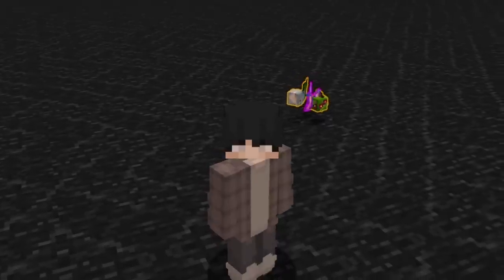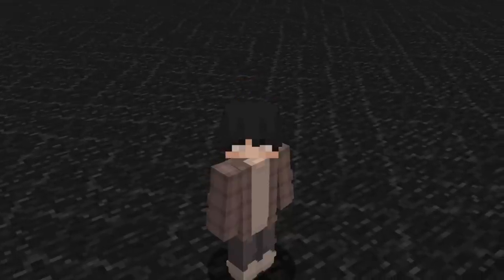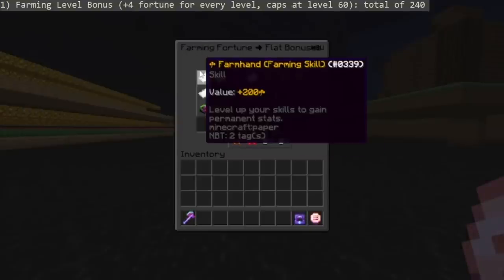The base farming fortune is 100 — everybody gets this by default when playing Skyblock and you can add other upgrades on top of this. First, you need to get the universal fortune upgrades. The farming level bonus gives you plus 4 fortune for every farming level you unlock, capping at farming level 60 for a total of 240 farming fortune.